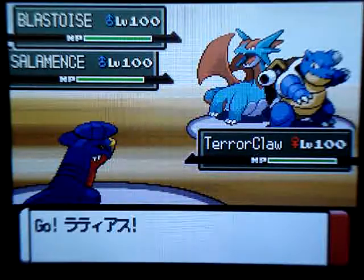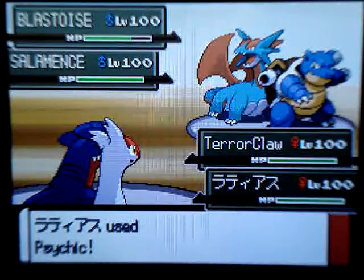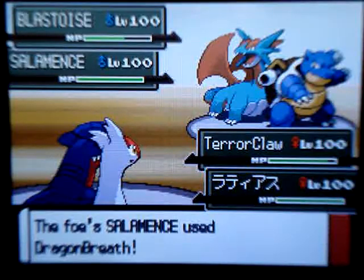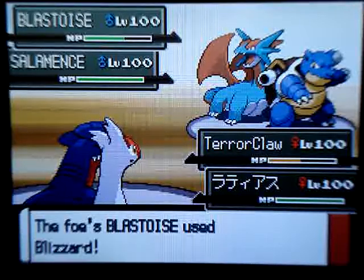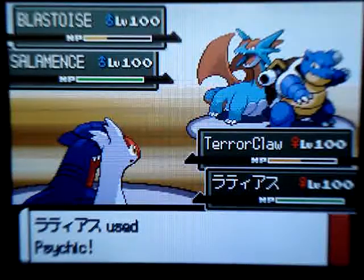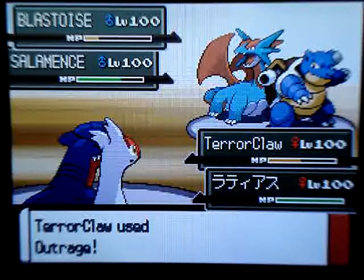I send out my Garchomp, which I don't use a lot, and then I send out my Latias to see how good it could do — it actually pulled through for me. Yes, I know Garchomp and Latias are both Ubers. Salamence uses Dragon Breath on Garchomp, and I use a Psychic on his Blastoise. My Latias is on a roll — both Garchomp and Latias avoid the Blizzard. I get another Psychic down on Blastoise, and Outrage luckily hits Salamence, taking it out.